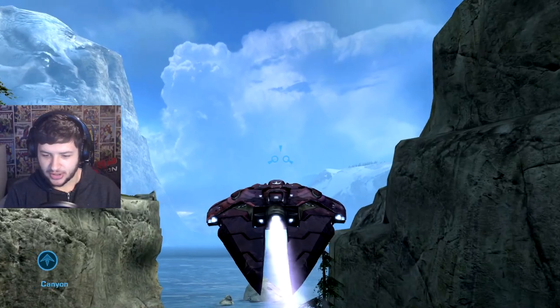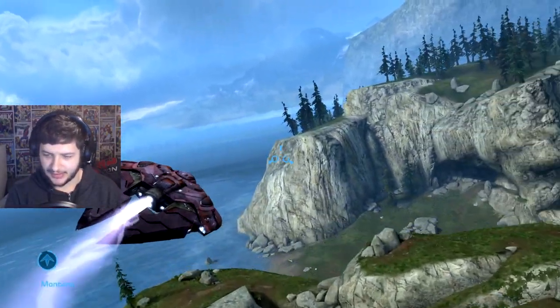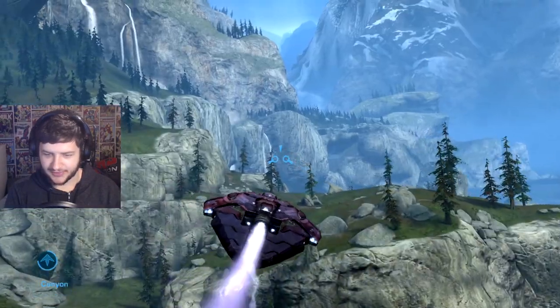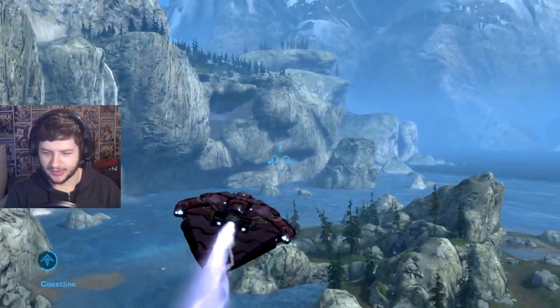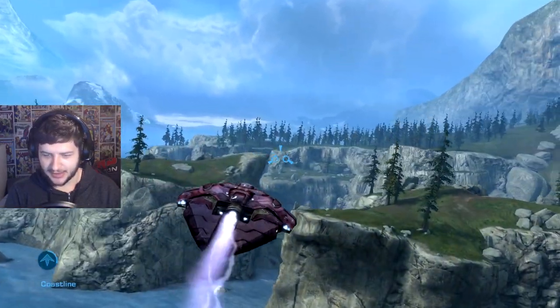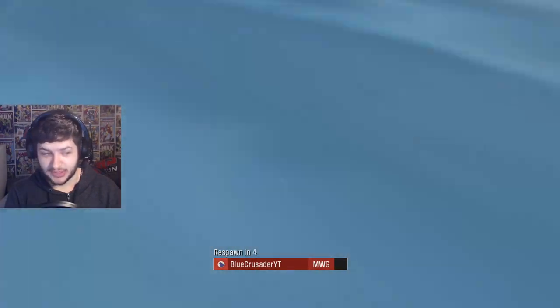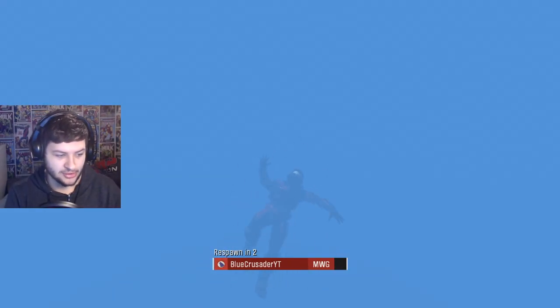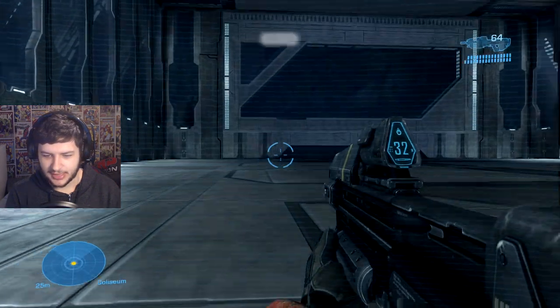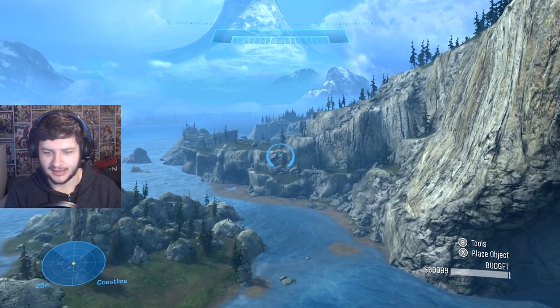Next up is the Seraph. This thing is crazy fast — I'm pretty sure they've used the stats of the Sabre for the speed. You can literally traverse the whole map probably in about 30 seconds. The guns are entirely glitched because I shot the cannons and they blew up my own ship. So definitely not going to take that for combat, but I'd probably take it if I wanted to fly across the map at lightning speeds.